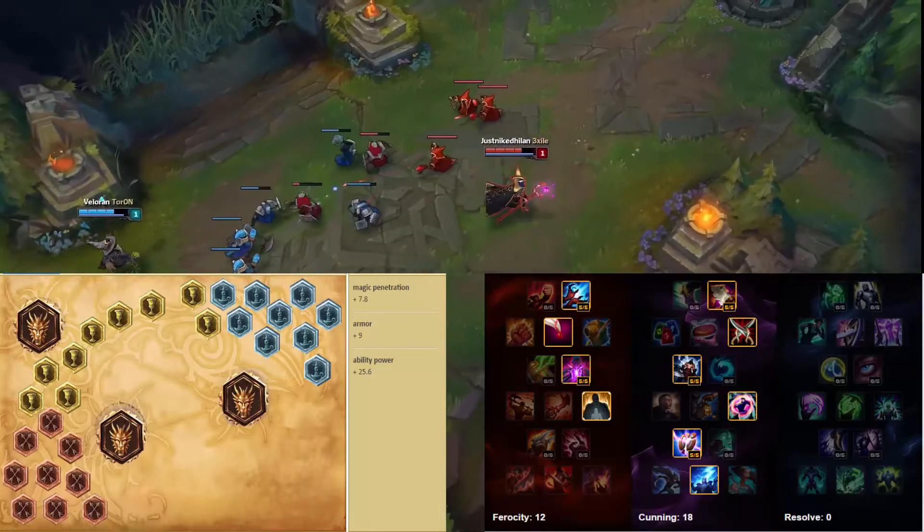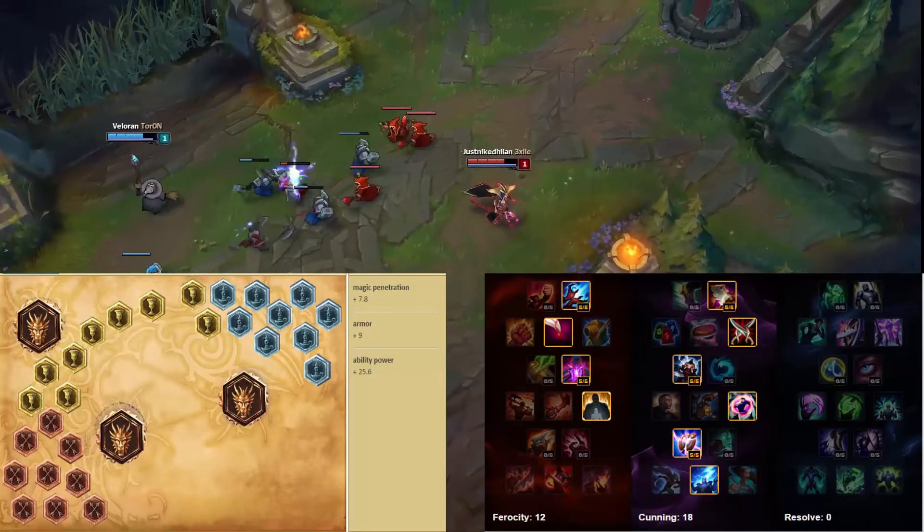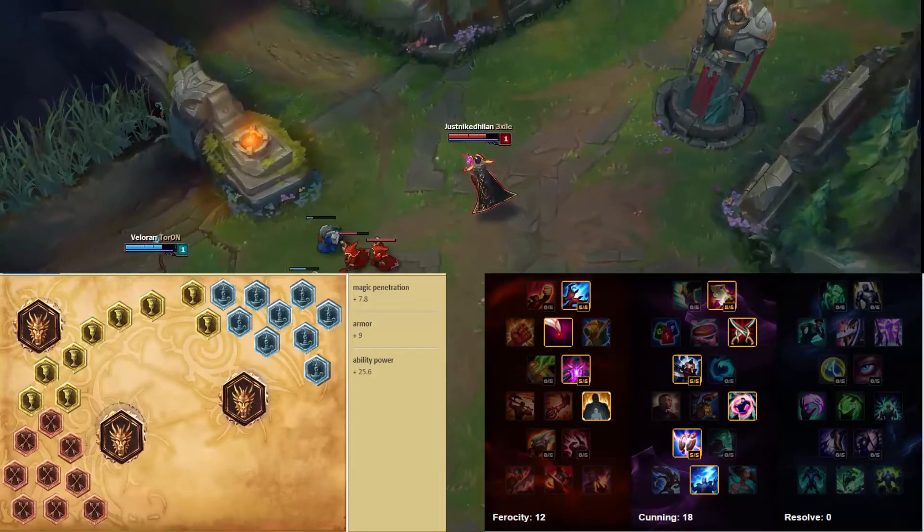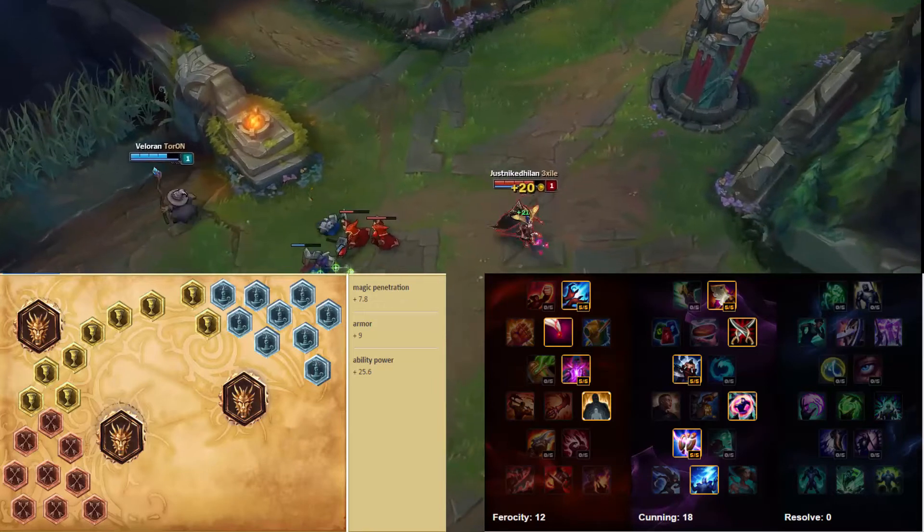The runes I go are magic penetration reds, armor yellows, ability power blues, and ability power quints. The masteries I go are 12 ferocity and 18 cunning, like the standard LeBlanc page of course.